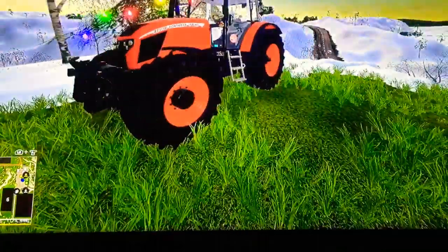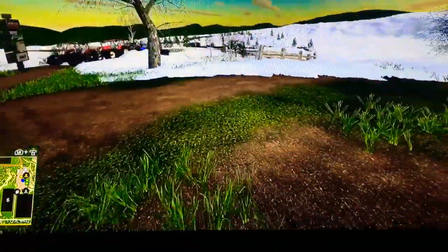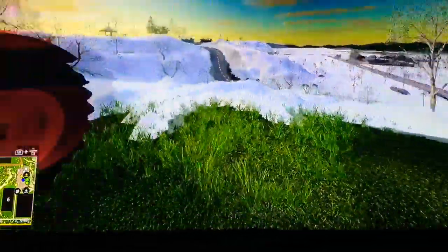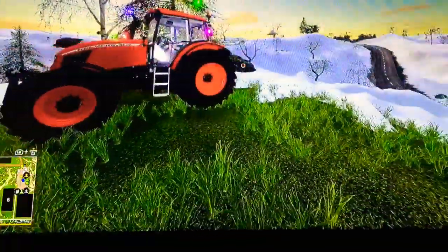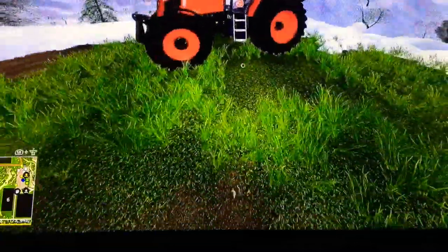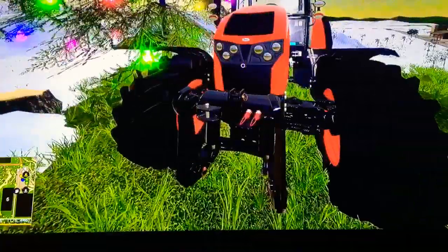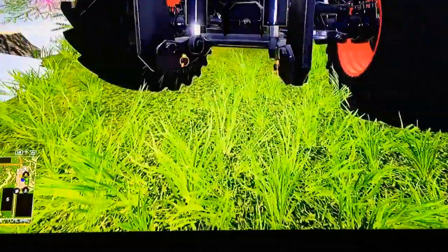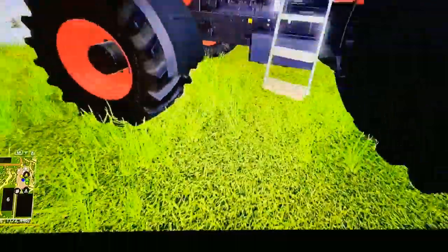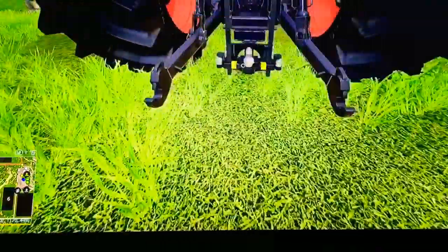I'll turn the flashlight on — I'm playing in Seasons and it's getting dark. I'll try to skip the night. Yeah, this is Seasons. We've got the wheels on, and with the dark color option you can see the front attacher and PTO at the back. I didn't put the front loader attacher on it, so you can see the PTO underneath.